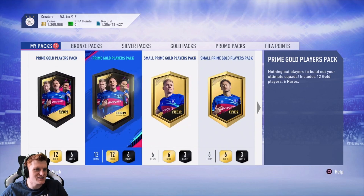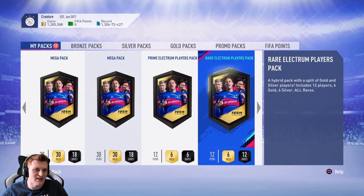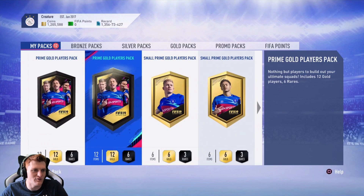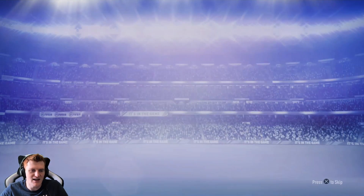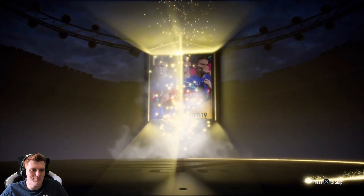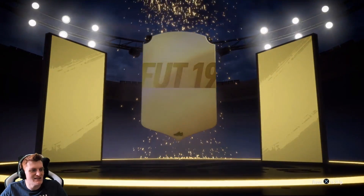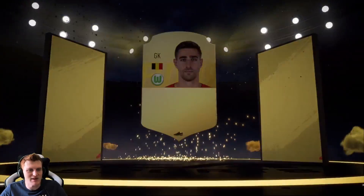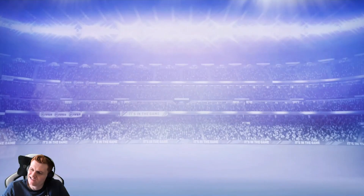Next up we've got some packs from Modern Fury — he's amassed a whole load of regular packs for us to open. Check him out, his Twitter will be down in the description. Let's start with this Prime Gold Players Pack. I never get anything out of these, so the streak continues. It's going to be a Belgian goalkeeper in Castilles — we all love a bit of Castilles.